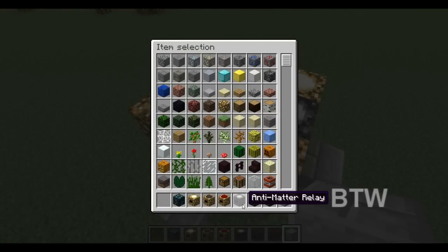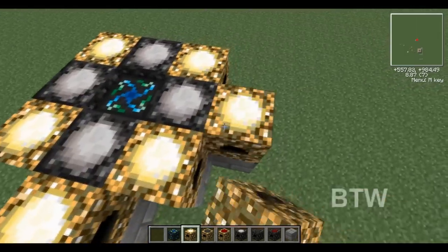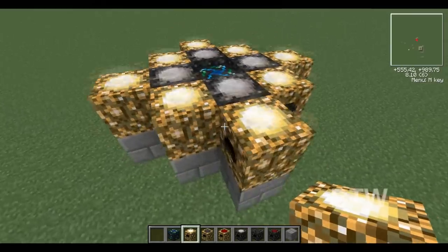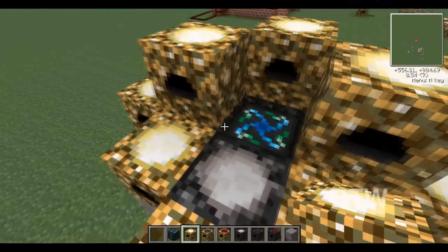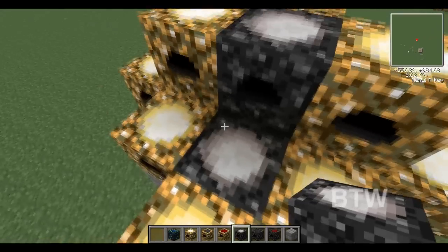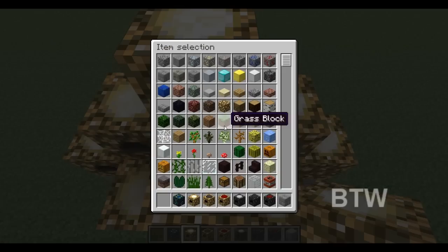Okay, so you've got anti-matter relays all around an energy condenser with collectors around every part of that. We're not done — we're going to put collectors on top too, because they do generate their own light. This guy's going to go right there, and it's going to generate light for that.